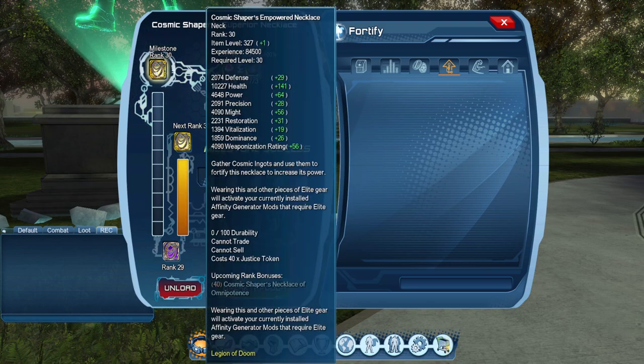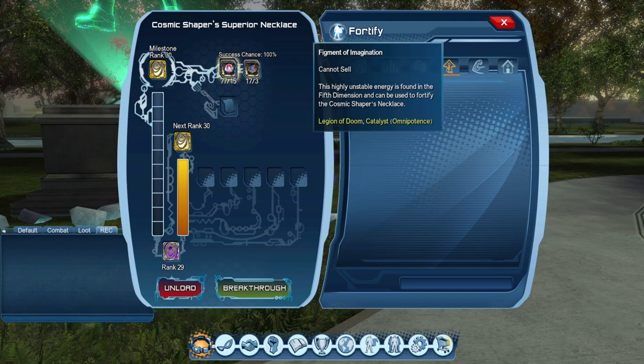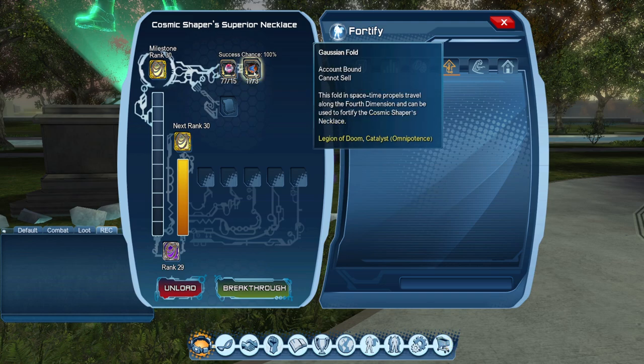For rank 30, we're going to need 84,500 XP. The XP requirements aren't whole numbers even though ingots are 1,000 each, so technically you need 85 ingots. We also need 15 of the figments and three of the folds.